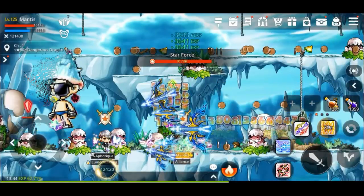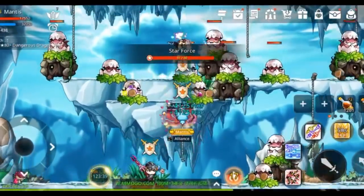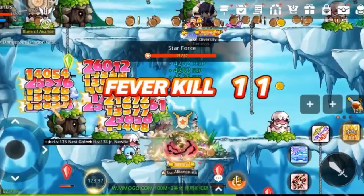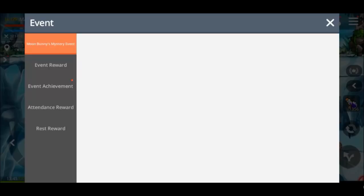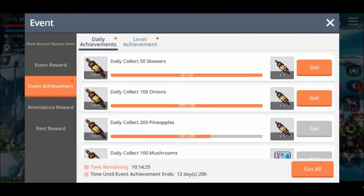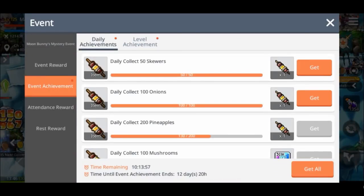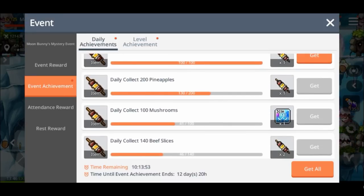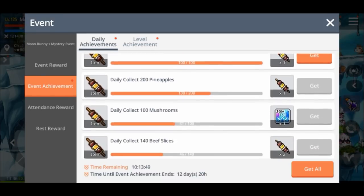It's time to say goodbye to the goodbye summer event and hello to the barbecue party and moon bunnies mysterious event. It's kind of broken up into a couple of parts. The first part is where you get the required materials for the event, and that, like most events, is just by killing monsters till they're dead and taking the event item that they drop. For this event they drop a couple of different items and you've got to collect a certain amount of each one — skewers, onions, pineapples, mushrooms, and beef slices.